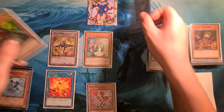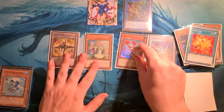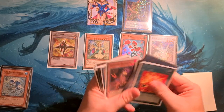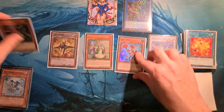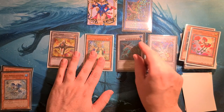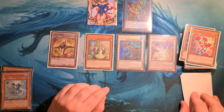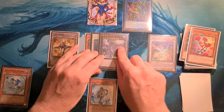Giga Plant and Needle Fiber into Anaconda — that'll trigger our Rose Girl to summon, as well as Supervise we'll summon back Giga Plant because of the normal monster Gemini. Then Giga Plant and Rose Girl for Crocodile Dragon, Archethys — we draw a card, and then we can stack them for VFD.